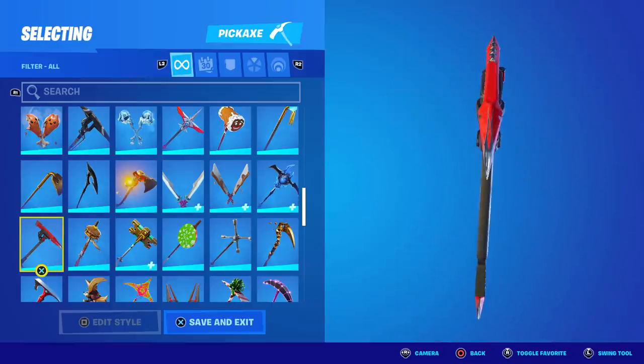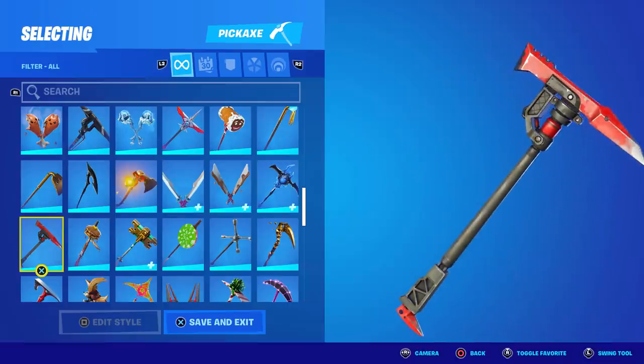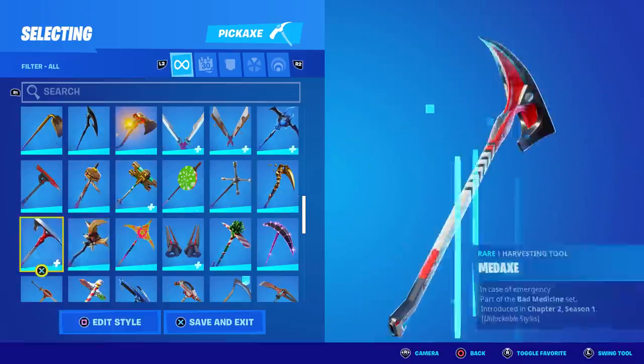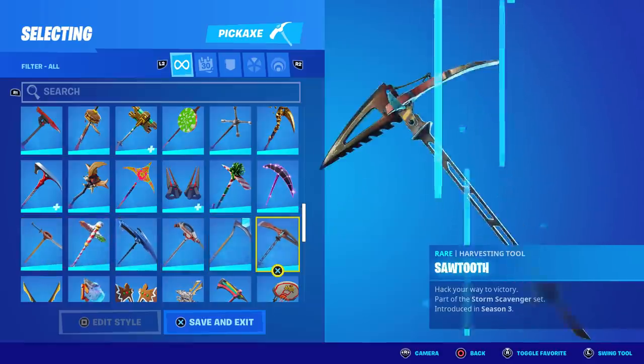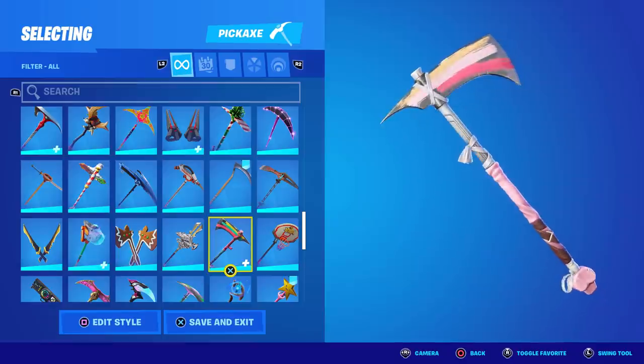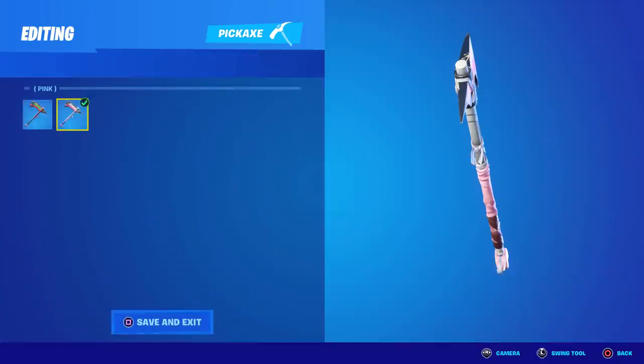The Instigator — isn't this from the Twitch Prime exclusive pack as well? I'm pretty sure it is. This is a clean pickaxe — I never see anyone rock this, and I don't know why, because it's actually so nice. He's got the Moonbone pickaxe, Plunger, Scythe, Sawtooth. The Scully Splitter — I haven't seen this pickaxe in a while. The Scully skin always comes back, but never the pickaxe, and this is the pickaxe for it.